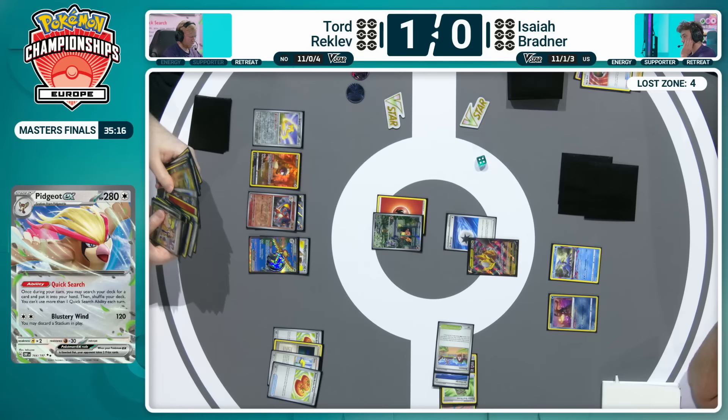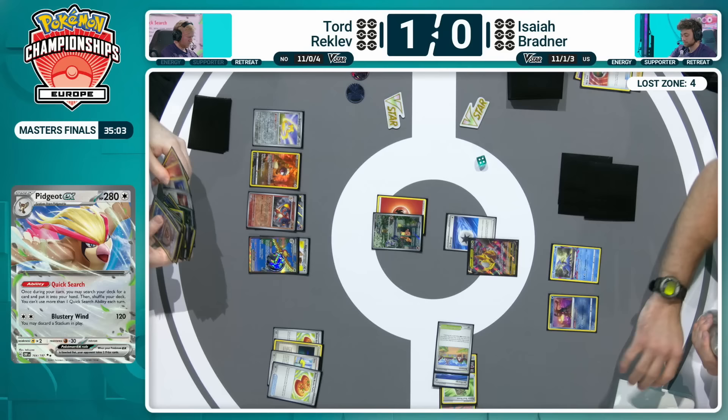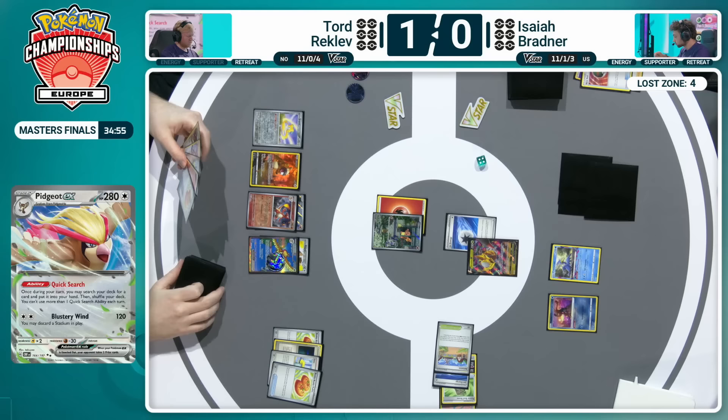Quick Search being activated now — a fantastic ability we've spoken about a lot throughout this weekend. Just being able to choose any card you'd like for the matchups you're facing up against — such a key component for this deck. We've had discussions amongst us, the crowd, and online about which engine is the best partner for Charizard. Well, how about both? Seems to be the key — especially when you're in a deck that doesn't want to be taking one prize card at a time.